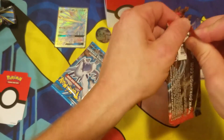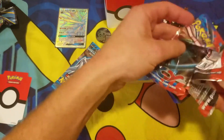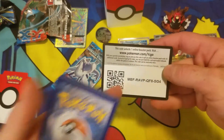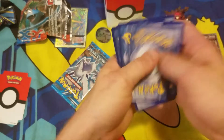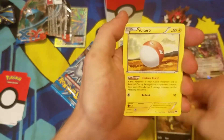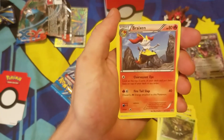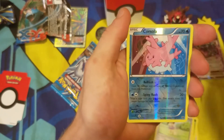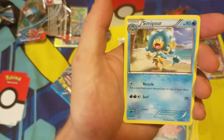XY Base Set, and then we'll get into our Black and White Plasma Storm. Here's a code card for the XY set — it doesn't even have the pack name on it, too old. From the pack: Bunnelby, Sandile, Voltorb, Scatterbug, Braixen, Delcatty, Red Card. The reverse holo is Corsola, and the rare non-holographic is Simipour.